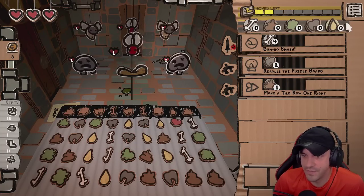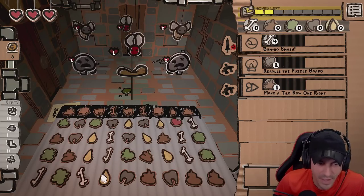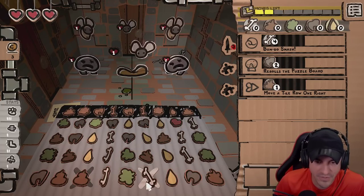New board. We start with no mana, we get to re-up. If you see good ball play, please let us know. We're currently searching for our first Bumbo win.